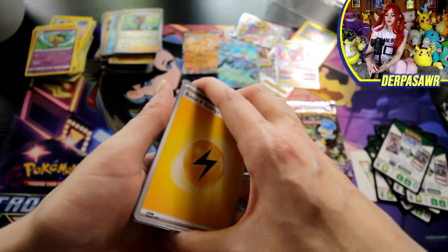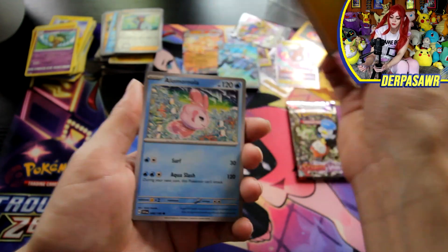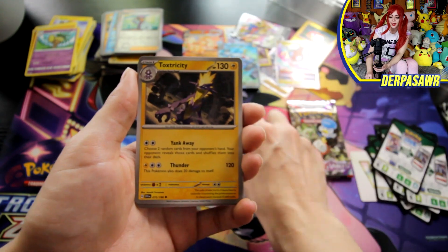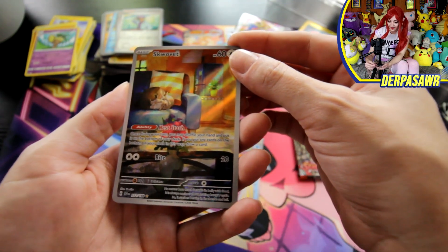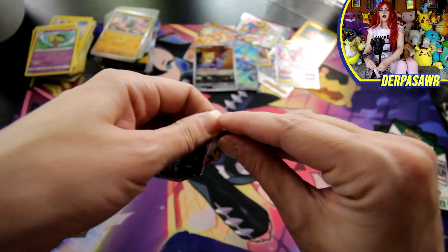I'm totally building an Arcanine deck right now — I have almost all of the cards for it, I just need one more of those and a couple of escape ropes. Alomomola, Appomew, Toadscool, Rotom, Vitality Band, Toxtricity, Mousehold, Dachsbun, and a Squawkabilly. Look at this little Squawkabilly curled up on a couch — I'd love to be curled up on a couch right now. I'm jealous. Well, I kind of am on a couch.